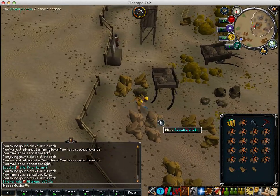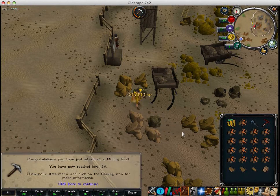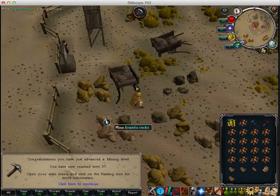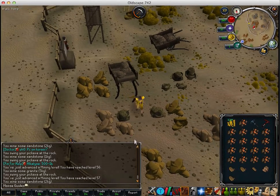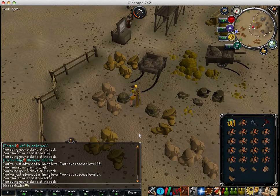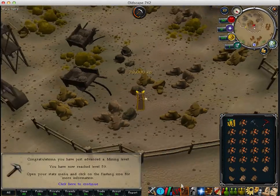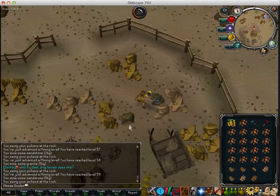So what I do is mine this big one here because you usually get big ones, and then while you're waiting for that to respawn you mine this other big one, then go to this big one. Then once you get to 77 I think you go to the lava flowing mine and mine that tockle.